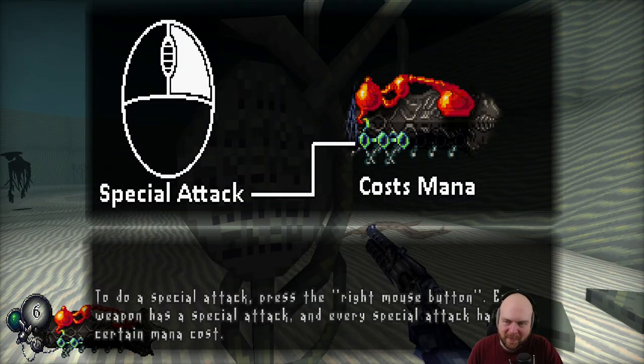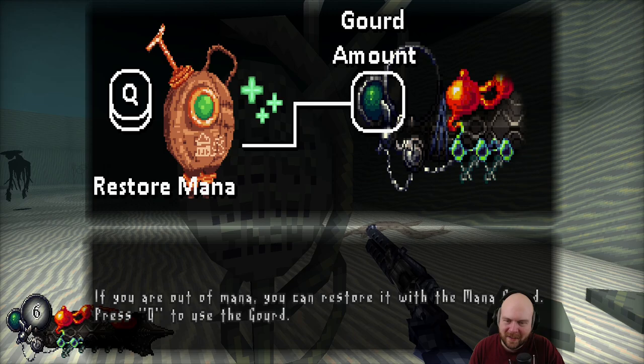To do a special attack, press the right mouse button. Each weapon has a special attack, and every special attack has a certain mana cost. If you are out of mana, you can restore it with a mana gourd, which is a one-time use thing. Press Q to use it.